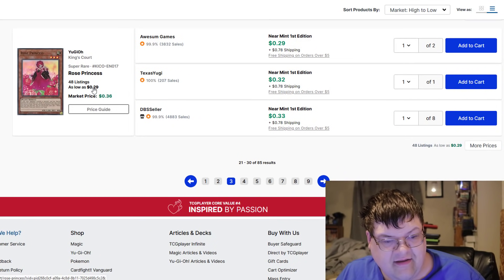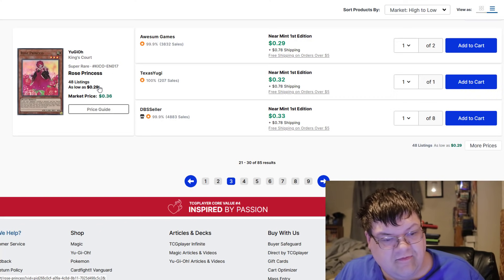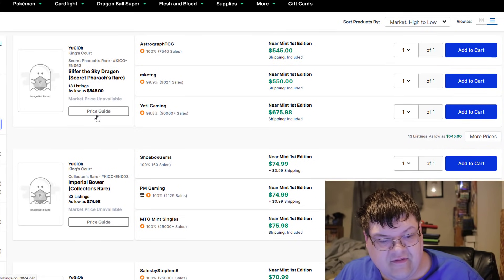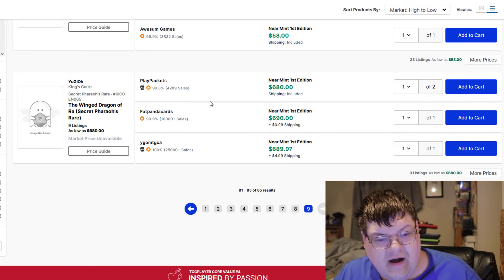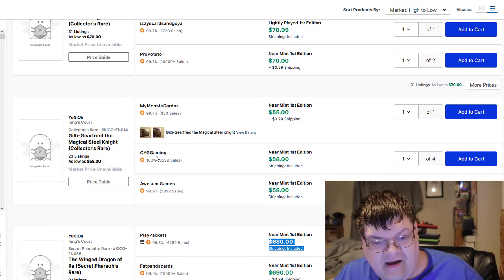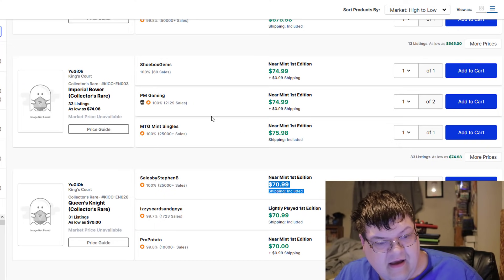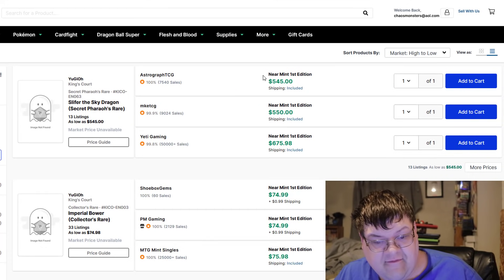So the high end in this set obviously looks like it's going to be the Egyptian God cards. Utopic Draco Future is holding at that $30-plus price tag as well, which is understandable. We do have the Secret Rare listings for the gods. Winged Dragon of Ra — Secret Pharaoh's Rare — $600. Slifer's Secret at $545.